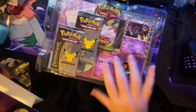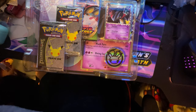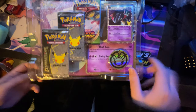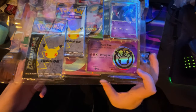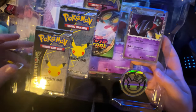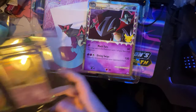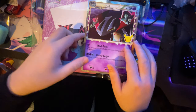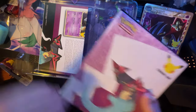Holy crap, you get a lot in these. You get a book or binder sort of thing - that's cool. There's a game code behind there. You get your two packs, you get Vivid Voltage, your promo card, and your coin. You also get your giant card which is shiny as well.